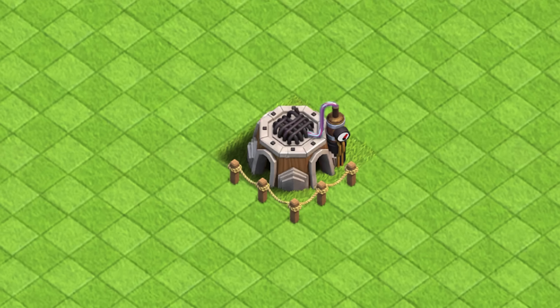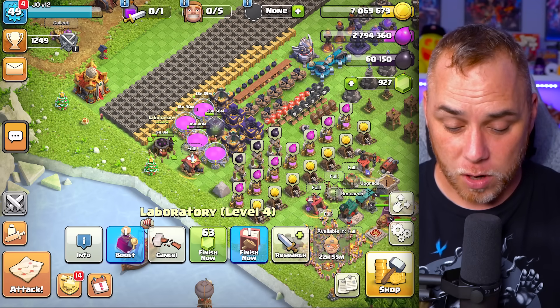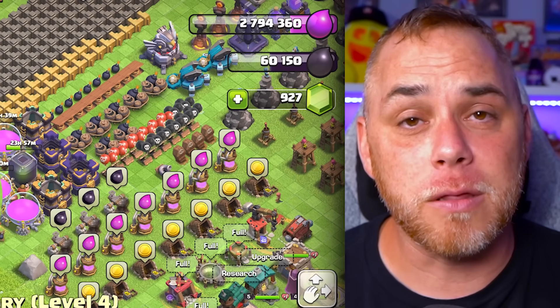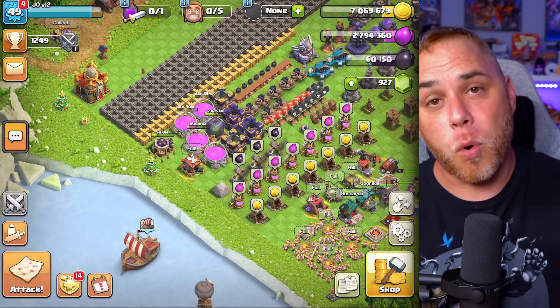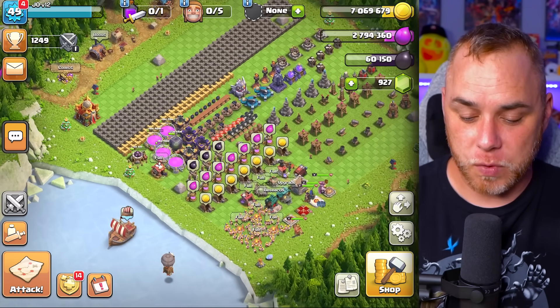The rule of thumb when upgrading in Clash of Clans, no matter what Town Hall level you're playing, is that the very first building you upgrade is the laboratory — because you need to increase your troop strength to succeed. In this case, we have a level four laboratory going to level five, and we have a long way to go before it's maxed out, which means I'm going to need a lot more resources.